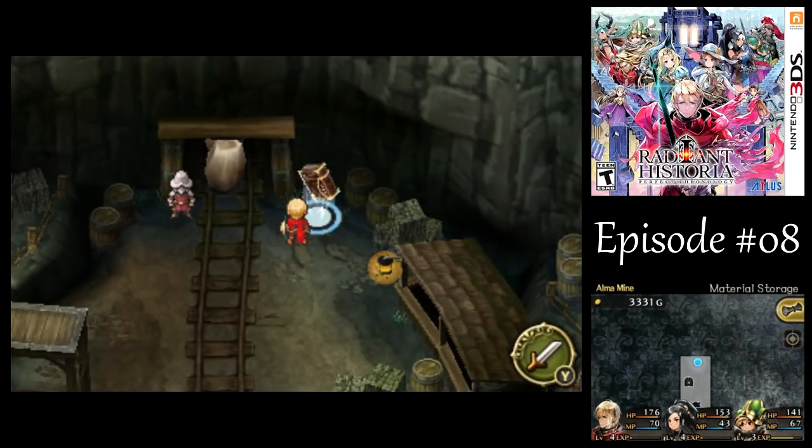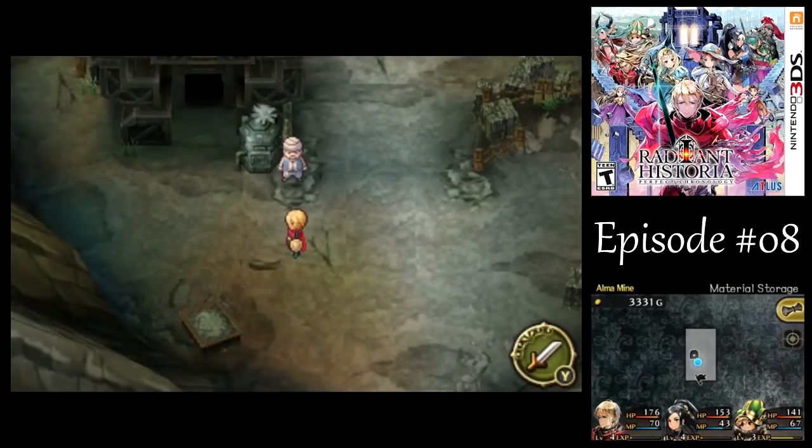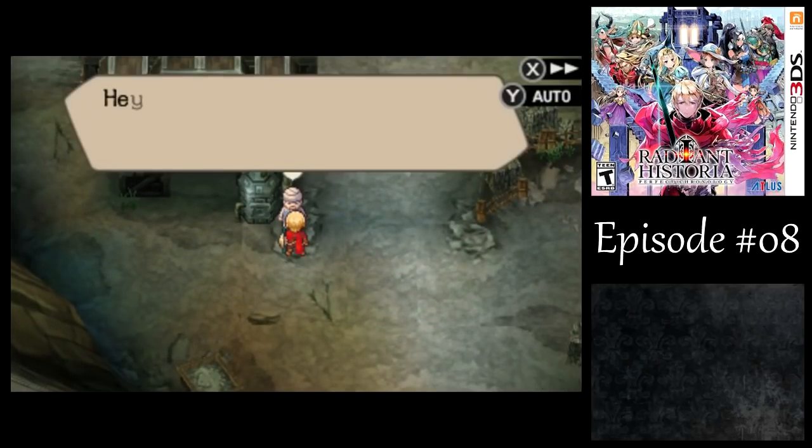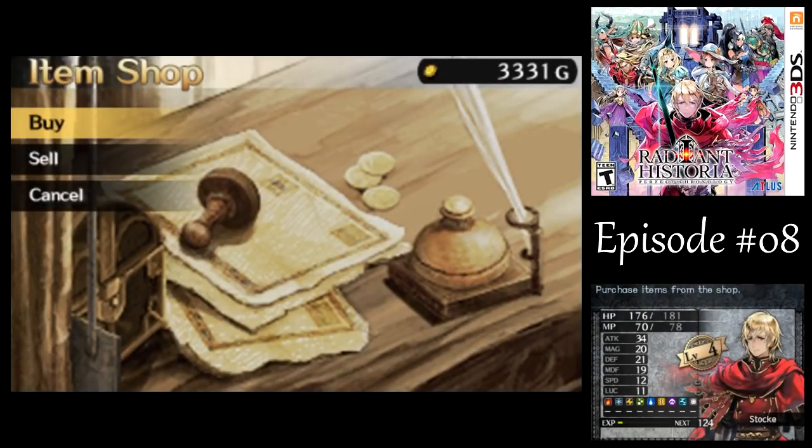Hello, this is A.G. Bailey, and welcome back to Let's Play Radiant Historia Perfect Chronology. Last time, we got stuck here at Alma Mine. Whatever shall we do? Well, we can't progress with the plot from here because we don't have the explosives to get into the mine. So for now, we're going to have to backtrack a bit.